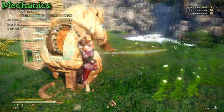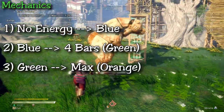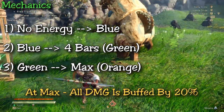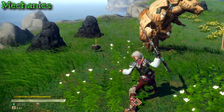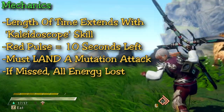As you mutate and add more energy to your gauge, your damage goes up after certain levels. This includes the first level going from no energy to blue, then after four levels you go from blue to green gauge which adds more damage, and finally at max gauge you go from green to orange reaching max damage.